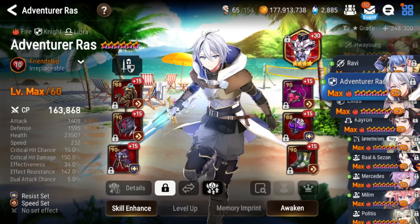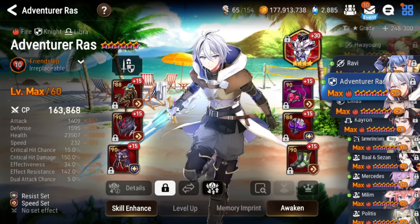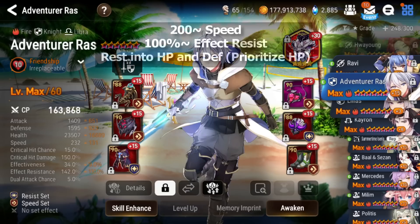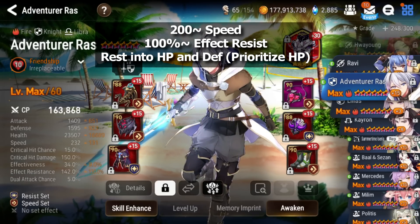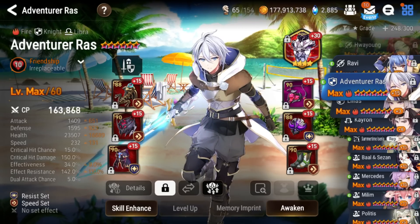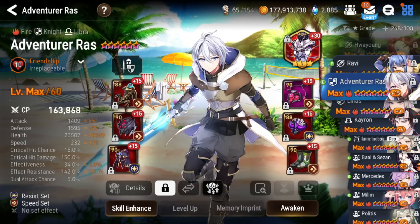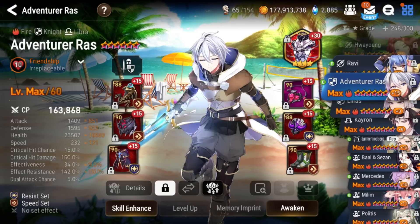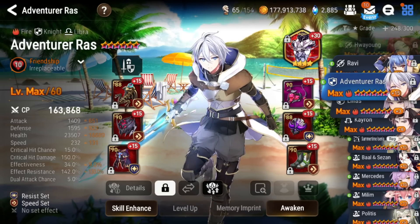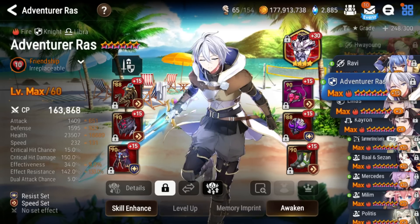For the secondary set I recommend HP or Effect Resistance, preferably HP because his barrier scales with HP, but Effect Res is fine too — you don't want him getting CC'd later in the fight when effectiveness scaling goes up. For stats, run around 200 speed. About 100% Effect Resistance, then everything else into HP. You'll see 30k HP Rosses in PvP, but I found that at 30k HP the barrier was a little overkill, so I dropped HP for more speed and Effect Resist. As long as you're above 200 speed, at 100% Effect Resist, and with the rest in HP you're good. Also aim for around 1500 defense so he doesn't get one-shot by HP-scaling units like Kween.